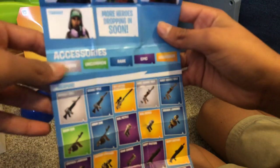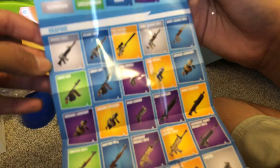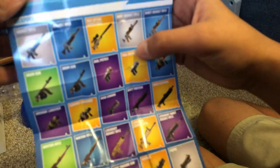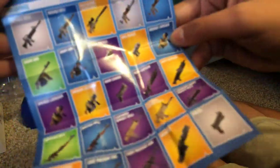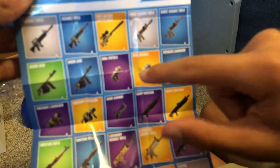Bright bomber. Carbine. Just the default skin. I got Drift. Cuddle Team Leader. Omega. Ragnarok. Raptor. Raven. Rex. Rust Lord. Technique. More heroes dropping in soon. Accessories listed as common, uncommon, rare, epic, legendary. Gray assault rifle. Blue assault rifle. Legendary action bolt. Gray burst. Blue burst. Blue rocket launcher. Dually pistols. Drum gun — the best gun of all time. Some more explosives. Hand cannon heavy — it's actually pretty OP.